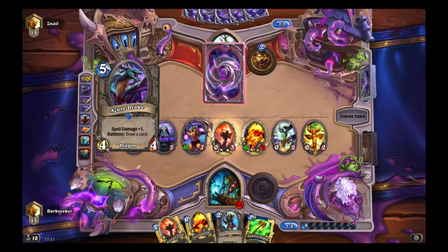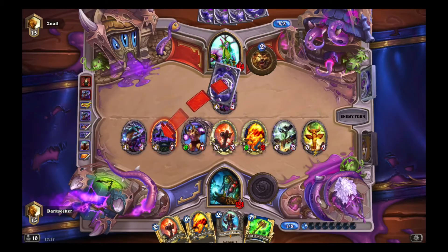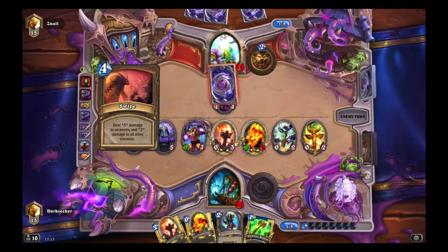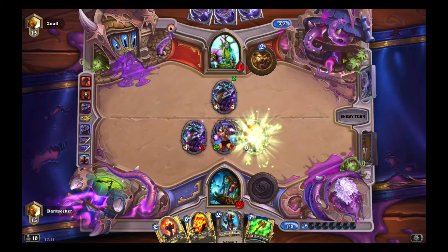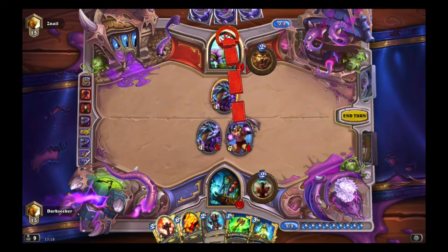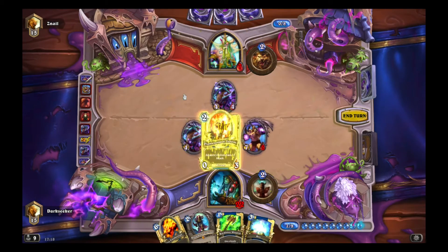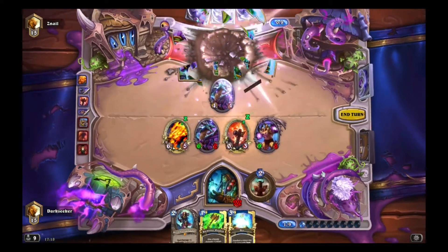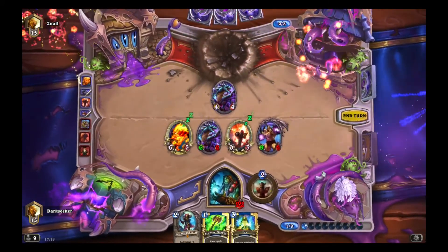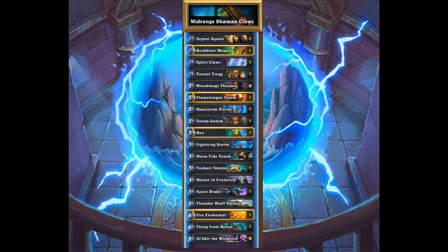Do you want to play a deck that gives you a solid board presence? Do you want to play a deck that lets you pretend to play cards from other classes like Warlock? Do you want to play a deck that has really good recovery mechanics? Because even when your board is cleared and it looks bad, your deck can still come back and win in a number of different ways. If that's the kind of deck you're interested in, do consider this midrange Shaman deck — I call it the midrange Shaman Claws deck, which I sort of stole from somebody on Reddit.